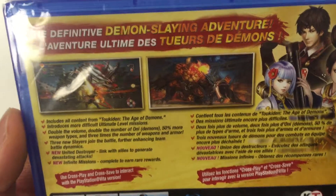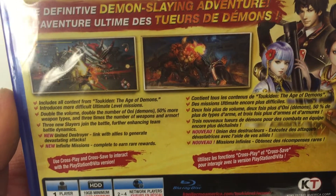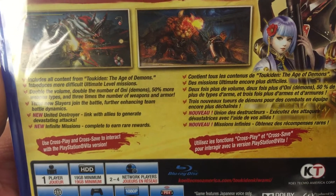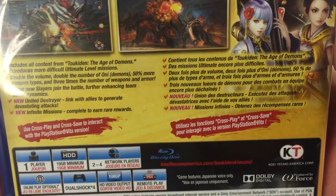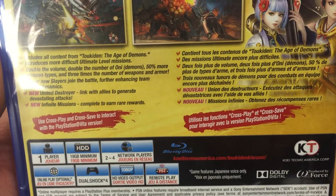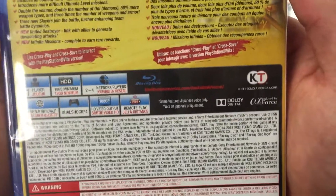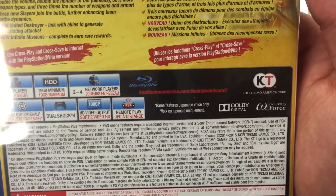It introduces more difficult ultimate level missions. Double the volume, double the number of Onis or demons. 50% more weapon types and three times the number of weapons and armor. Three new slayers join the battle further enhancing team battle dynamics. New United Destroyer — linked with allies to generate devastating attacks. New infinite missions — complete to earn rare rewards. Right below it says use cross-play and cross-save to interact with PlayStation Vita versions.